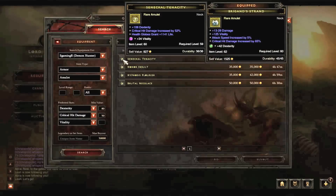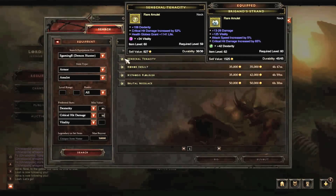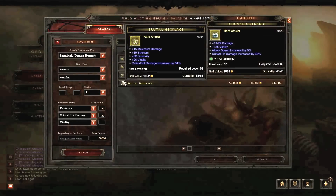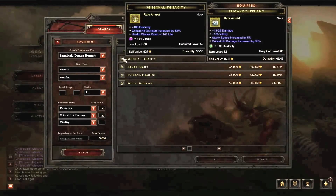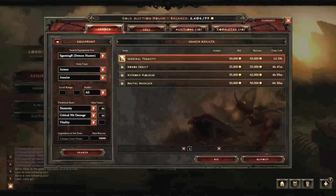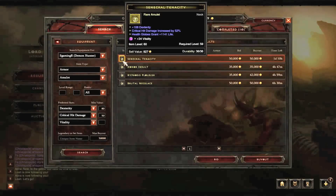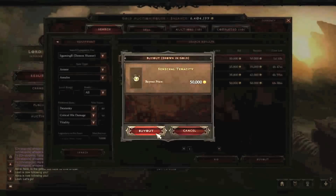Here we have 52%, the highest dex, 34 vitality with the socket. Honestly, if you added in another gem with the money you saved, the higher gem, you'd get 38 vitality, which is better than this one for sure. And you have the highest dexterity here and one of the higher critical hit damages - 54 and then 52. I would go ahead and take this amulet. It's just straight out at the 50k buyout, but I think it's personally the best choice - it's got the highest dexterity, the middle critical hit damage, and a socket which you can always gem with for more dexterity or vitality. Anyway, let's go ahead and take that for our amulet.